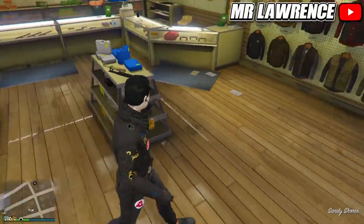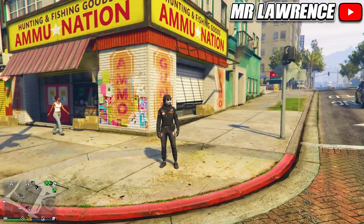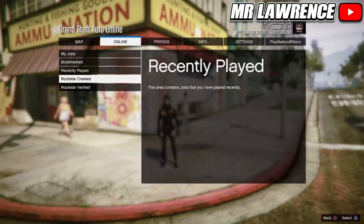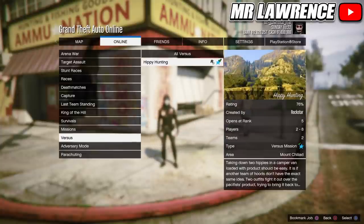First, you will need to go to any Ammu-Nation, then go to the gear section and buy an earpiece. When you did that, open your pause menu, go to Online Jobs, Play Job, Rockstar Created, scroll to Versus and start the mission called Hippie Hunting. This works just like the old Crooked Cop merge, so I'm pretty happy they brought it back.